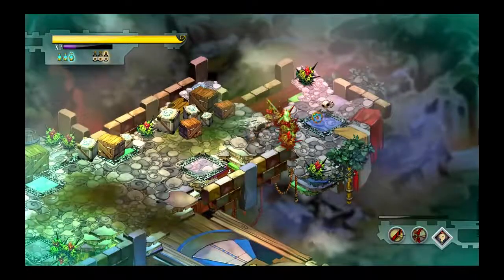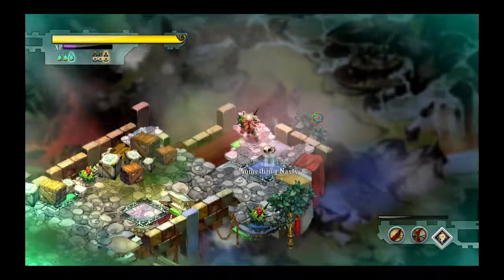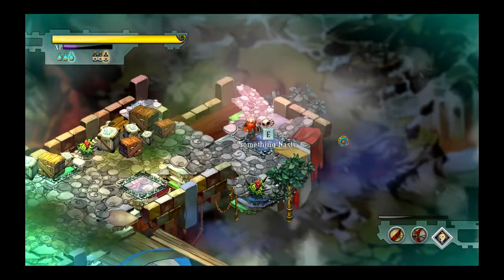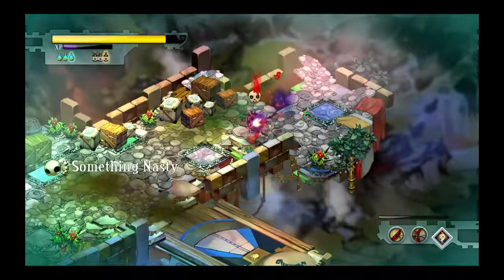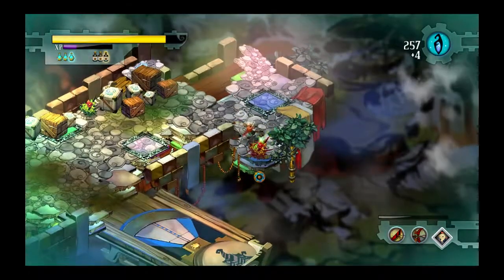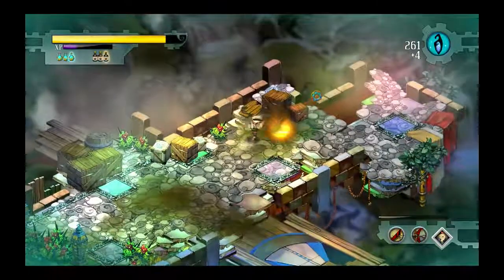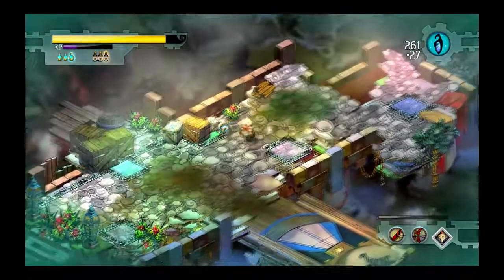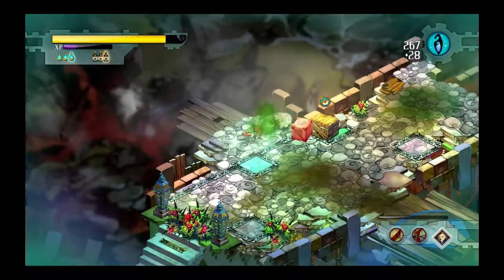Alright, so basically throughout the entire area we're gonna have to fight these things. They don't fight back unless you touch them — they're a huge nuisance. Got something nasty. I thought you were gonna be much smaller while you were coming out of the ground. You turned out to be a much bigger threat than I thought you were. Let's just knock around here for a little bit. Oh look, we found a little stash back there. That's why you knock around a little bit, because you can find those stashes of fragments.